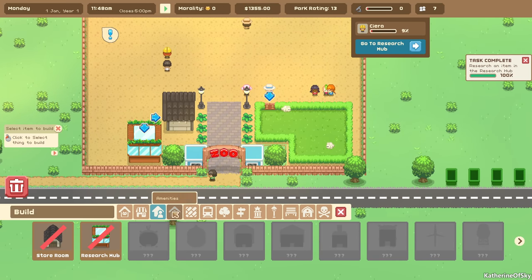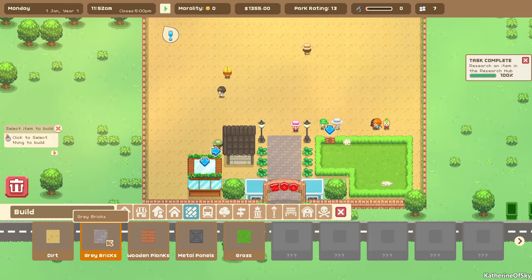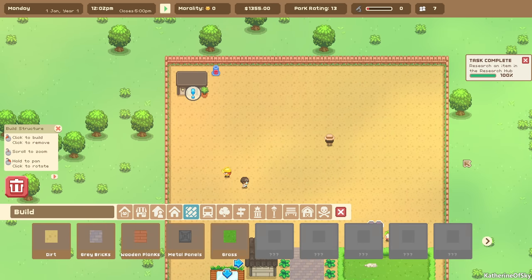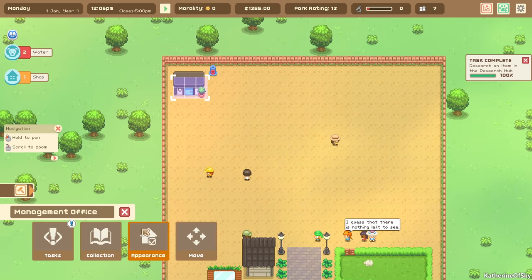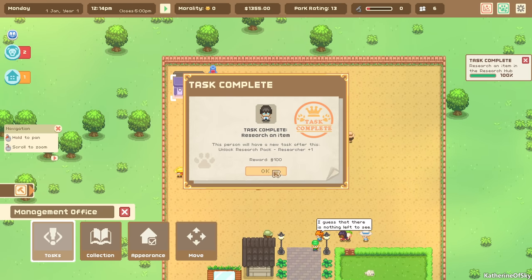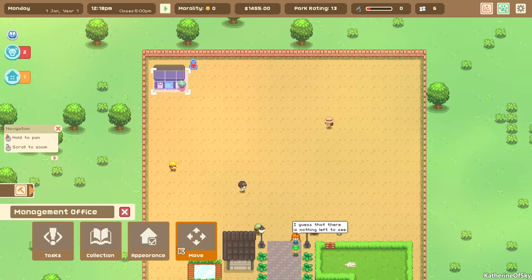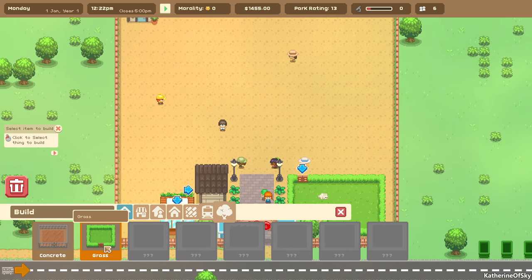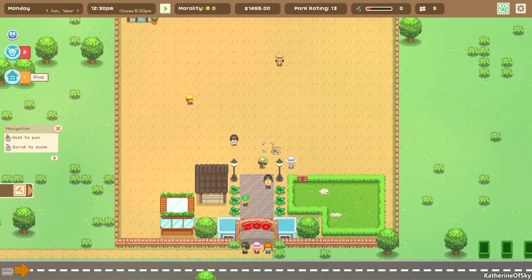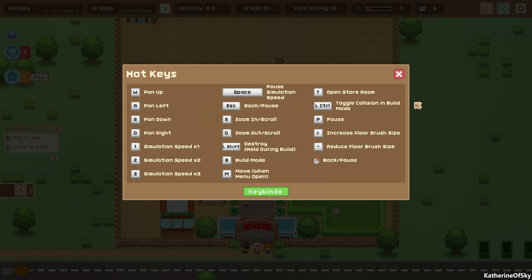We're back in our zoo and we're going to build some floor tiles. I really hate this part. But wait — let's check key bindings. You can change your key bindings, which I think is great. Oh, there's a floor brush size — okay, maybe we don't hate this. This is interesting and it's not mentioned as far as I can tell in the tutorial.